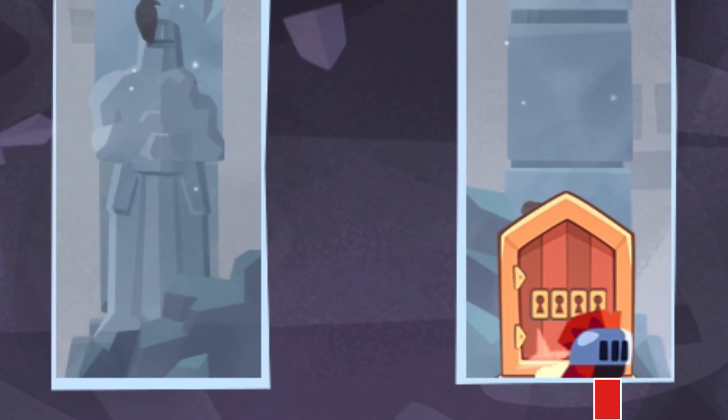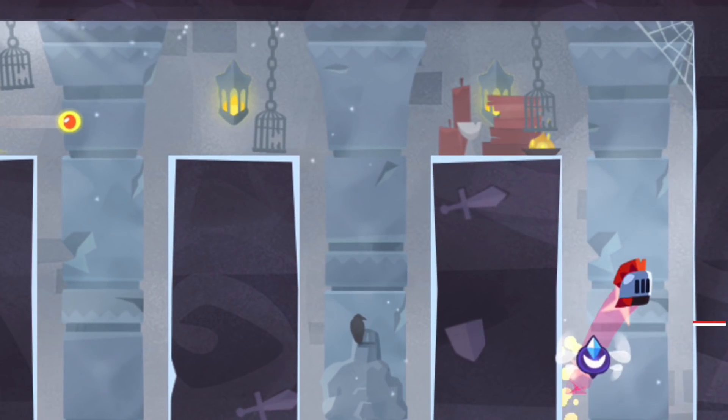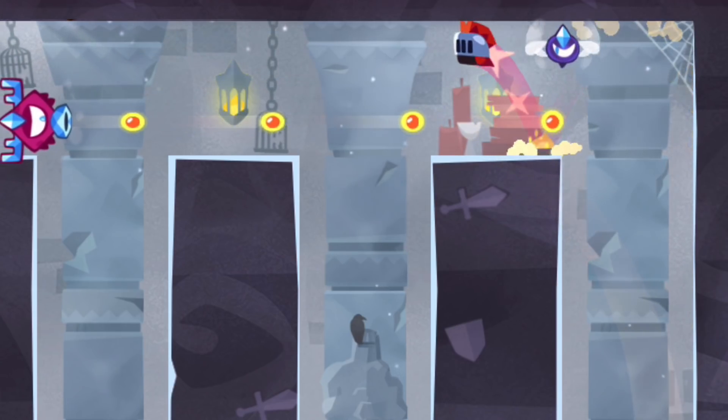Here is how you do it. You do the usual blue guard jump, then you delay your jumps upwards as much as possible or else you will hit the blue guard up there again.